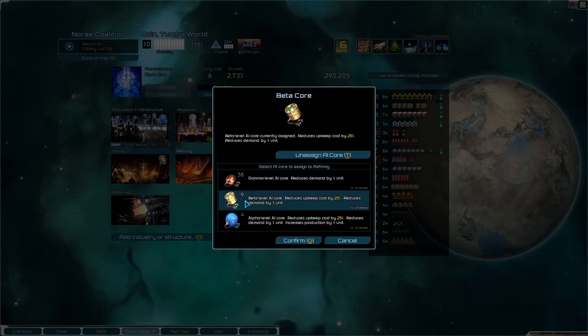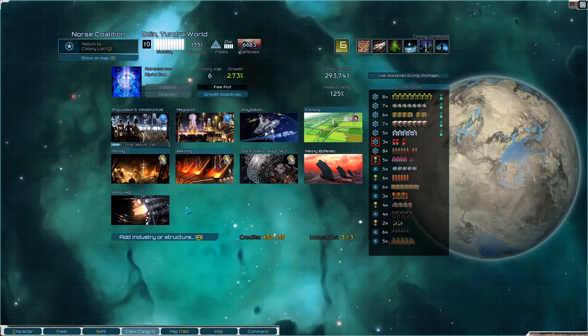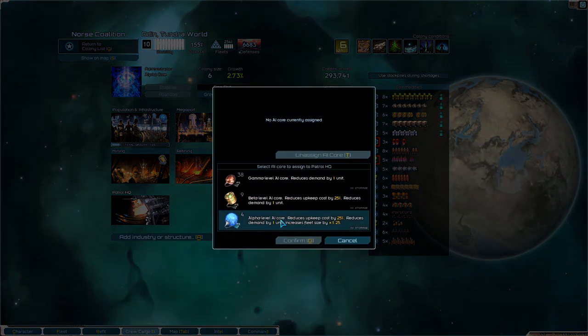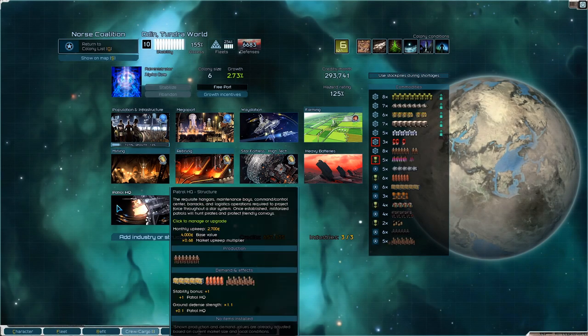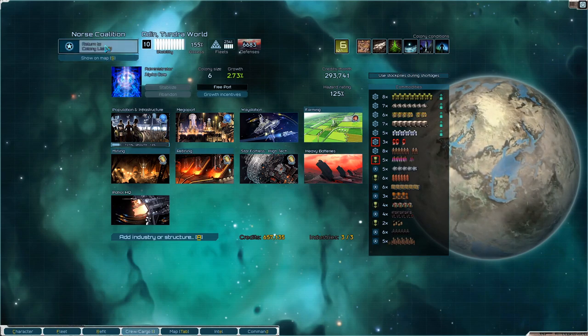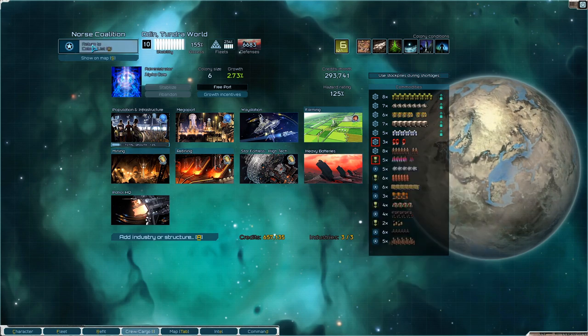Refining - let's give you a beta core. The patrol HQ increases fleet size. Now, that's interesting, but I don't think we're gonna do it here. Alright, this is fine for now.